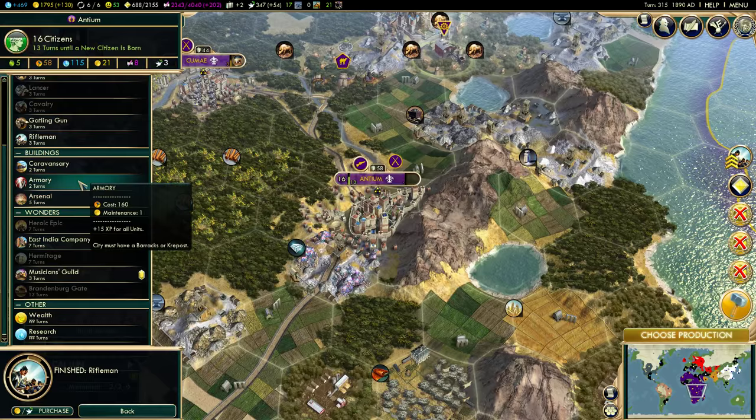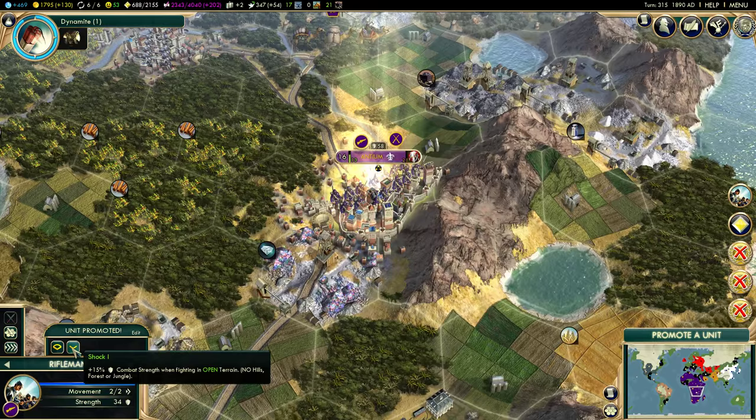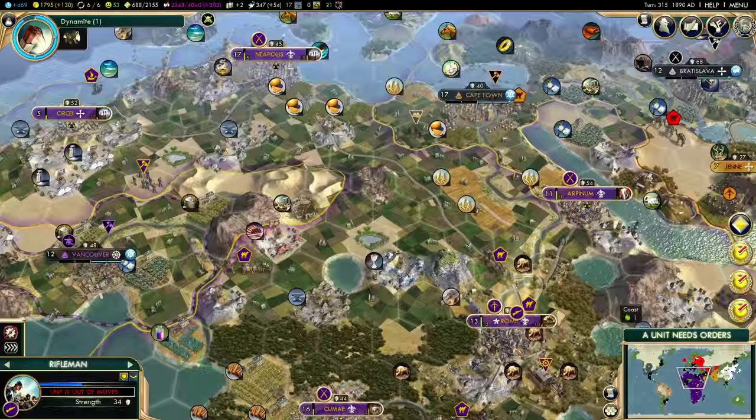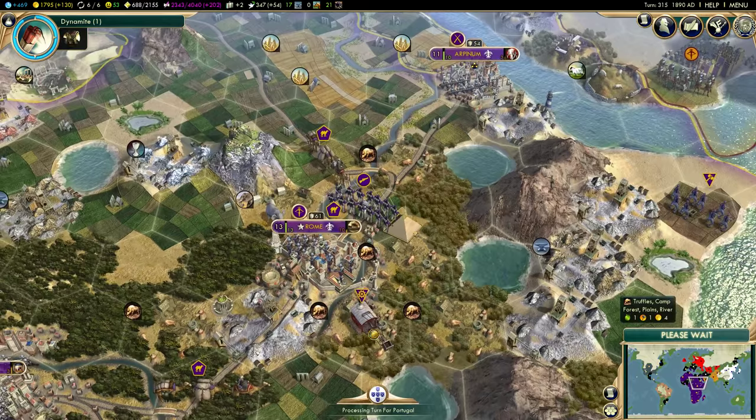I'm going to build an armory, which is the next level of the barracks — and an armory in Arpenum as well. We're going to promote this unit that was just built and send them up here, because we are sincerely preparing to attack Vatican City at long last. I can't move the great engineer right now because of that caravan — he's just going to have to wait. I would love to finish the Brandenburg Gate this turn, but I can't because of the caravan.